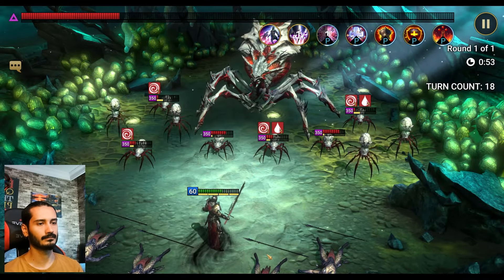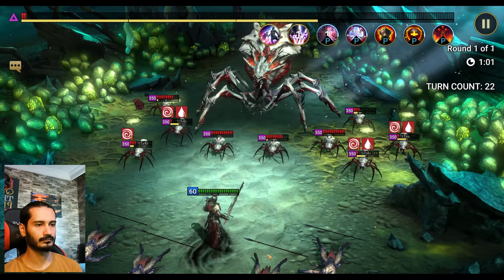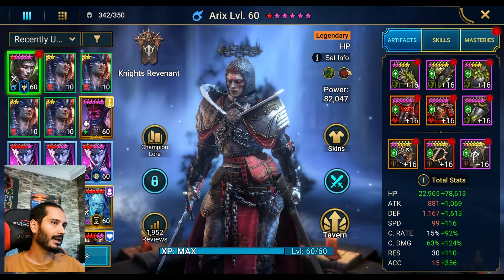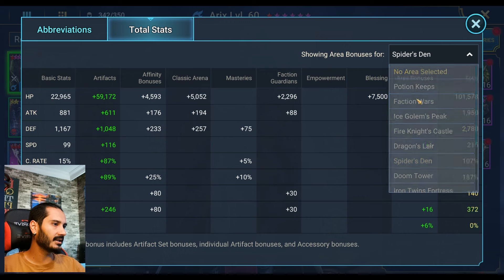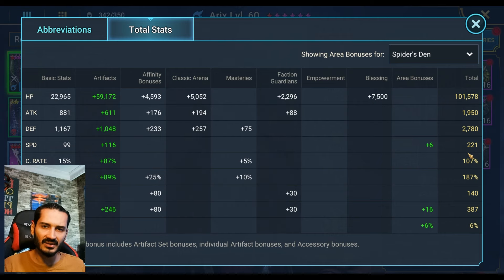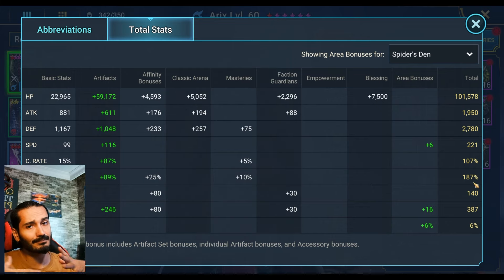Alright, last cycle, and it's over guys - 1 minute again, very stable. Let me show you the Arix stat real quickly. Like I mentioned, Arix needs a 4-piece Slayer set, and that's all you need to make this comp work. The rest of her gear is totally random as you can see. Her stats should be close to 100k HP - that's very important. Speed 210-220 should be okay. She needs 100% Crit Rate, and the Critical Damage on my build is working well.